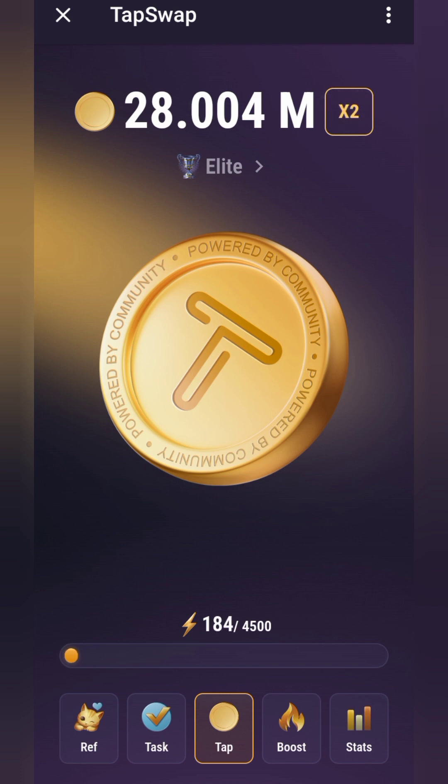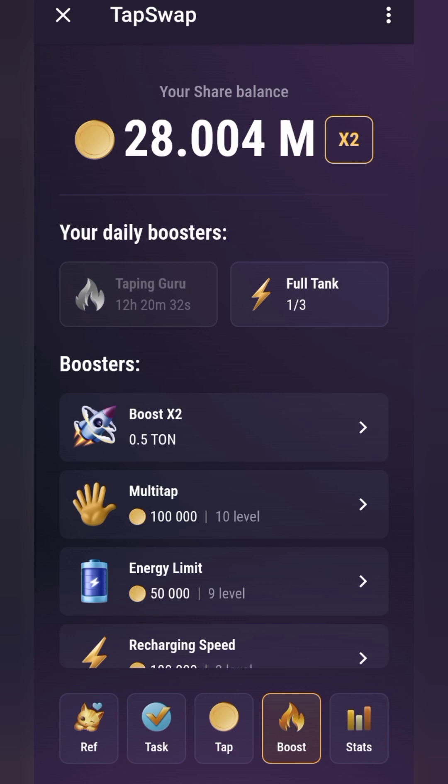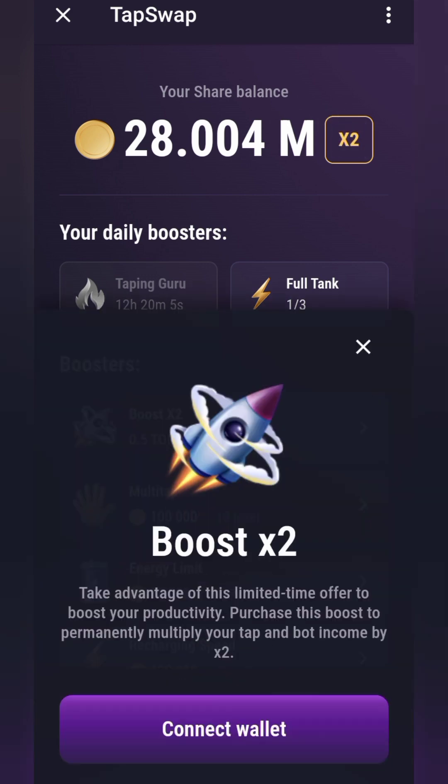To get this done you need to go straight to the boost button. When you go to the boost, you want to see 'boost your points two times.' So if you activate this, it's going to double any amount you're getting. To proceed, you tap on the 'two times' boost option, and you're going to pay 0.5 TON.